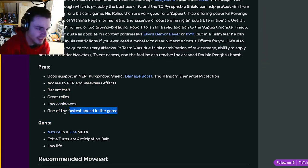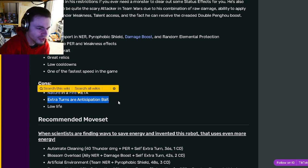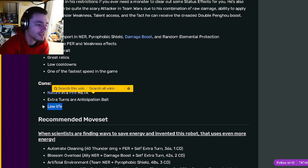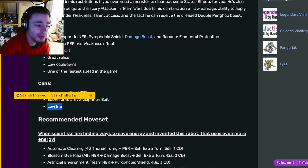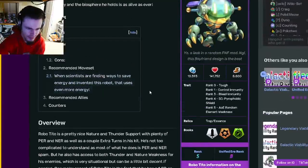He has a decent trait, great relics, low cooldowns, and one of the fastest speeds in the game, which is great. His cons are the nature and fire meta, which doesn't really matter, extra turns which are anticipation bait, and he has low life.